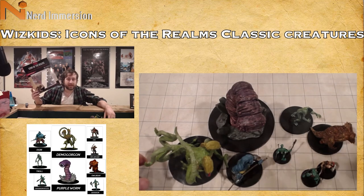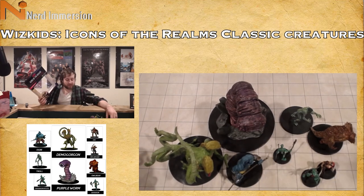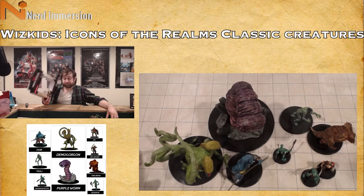I'm especially curious to hear from older gamers who played back in first and second edition — would you be down to get more of these in a Classic Creature Set Volume Two? More pre-painted minis from WizKids in the design of what creatures looked like in the older editions of the Monster Manual? Or what do you think about potentially getting these unpainted? Back in the day most of these were probably unpainted, if they even had minis at all. Let me know in the comments below and I'll see you next time.